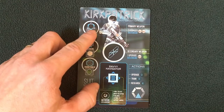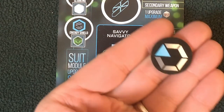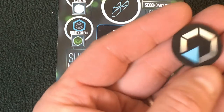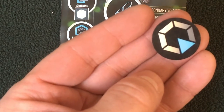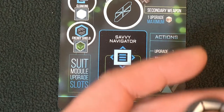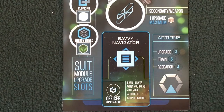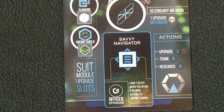Kirkpatrick is the navigation officer. Kirkpatrick's special ability is 'Savvy Navigator': Kirkpatrick can earn one silver when he spends four or more action tokens to support Gabriel. At the beginning of the journey phase, each officer takes actions using their six tokens. If they don't use all tokens, they can give action tokens to Gabriel as support — that's the only way Gabriel can get more than one action. When Kirkpatrick gives four or more tokens to Gabriel, he earns one silver, which can be used to upgrade or purchase weapons. Kirkpatrick's actions: upgrade for three, train for five, research for four.